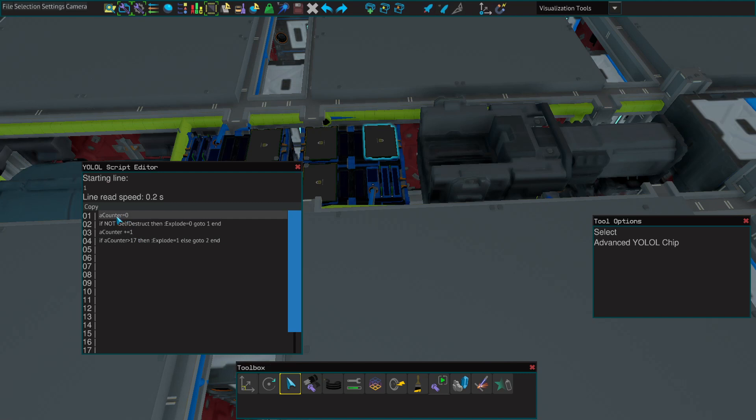You can make it longer by increasing this number. It works like this: it starts the counter at zero. If the self-destruct button is not on, it sets 'explodes' to zero. The counter goes to one, and if self-destruct is initiated the counter increments by one. When the counter reaches a certain amount, it sets 'explode' to one.